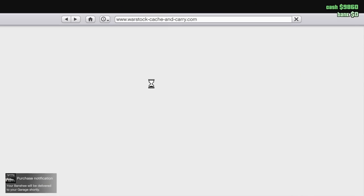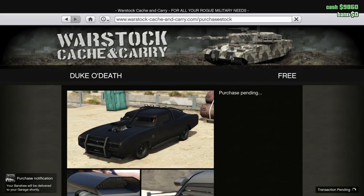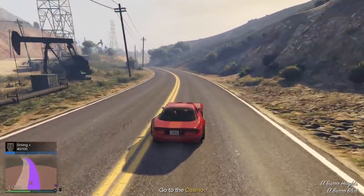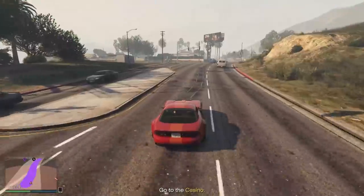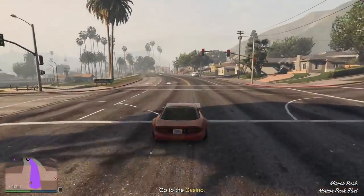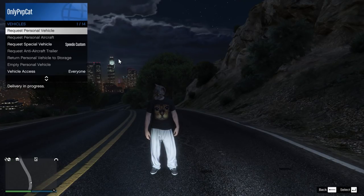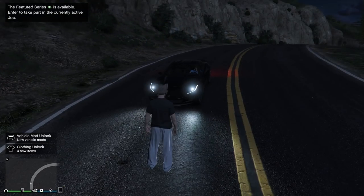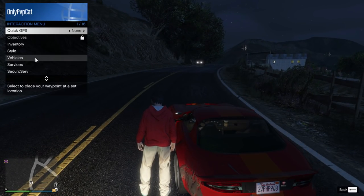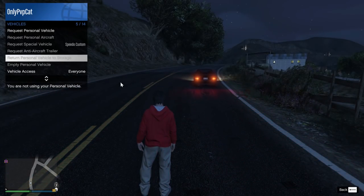I strongly suggest checking the Warstock Cash and Carry category and claiming your free Duke of Death, because it's an armored vehicle that will help in some missions. If you don't have the Criminal Enterprise Pack, don't worry — you'll do absolutely fine with a default car, and there are some free cars available too. To request your vehicle at any time, open the interaction menu, go to the Vehicles category, and choose Request Personal Vehicle. Your car will appear nearby. If you want a different car, just call your mechanic.